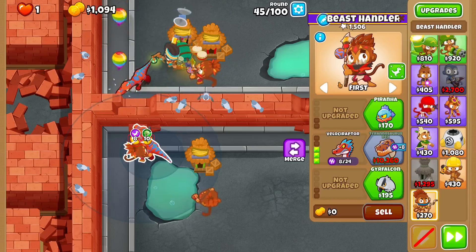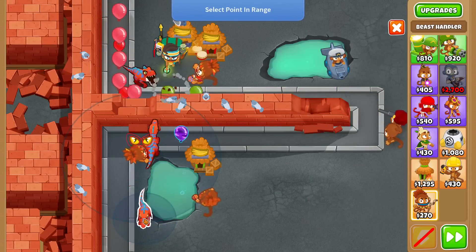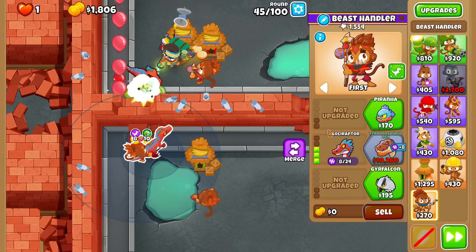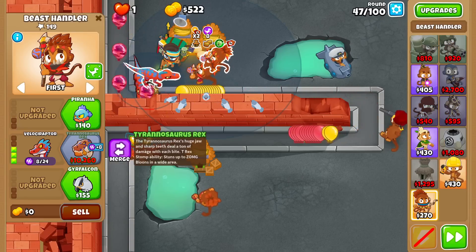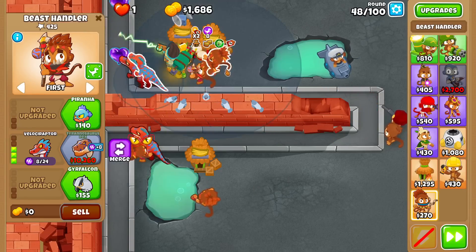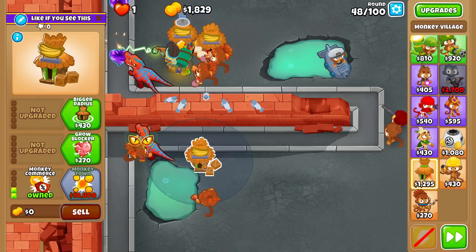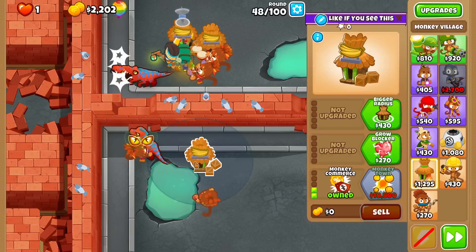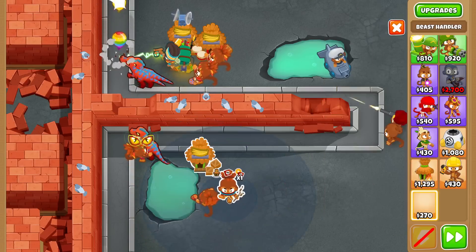Camo Village and another Camo Pot down here — should be able to handle the Camo Bloons. Good, we're fine. We continue that Beast Handler action. The plan is clear: just keep building Velociraptors. Here's a third one, which I'll probably merge into the one down here at some point, since this one already has two villages. It might be hard to fit into the Camo Village down here, so I might use this spot for bonus Beast Handlers to give extra range to the ones up top.